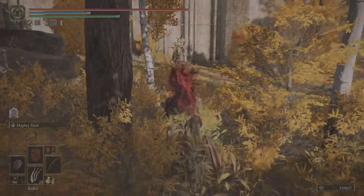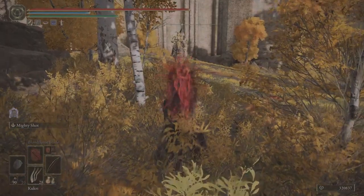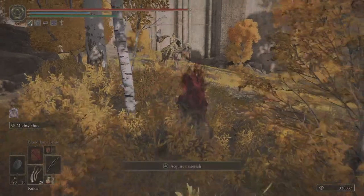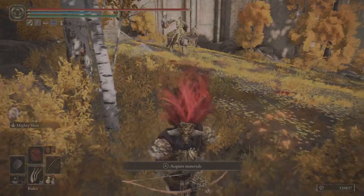What we want to do is get his attention. We walk to this black tree here, just a little bit beyond it, and he'll start walking towards us. This might be a bit too close.